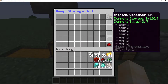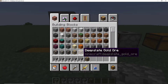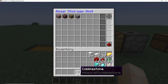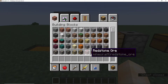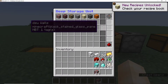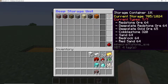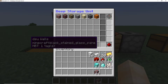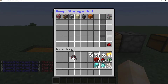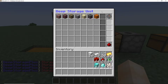Now that we have our storage container, we can start putting items into it. As you can see, we have now filled up our types. We can hold seven different types of items and a thousand items in total. Once we've filled up our types, we can no longer put any more new types in. However, we can still put more items into an existing type until it fills up.